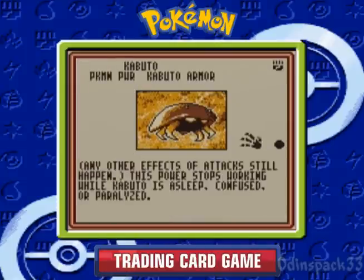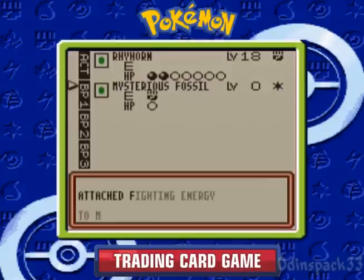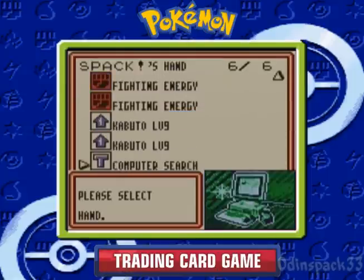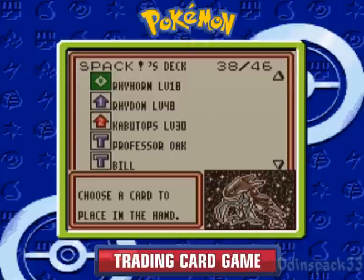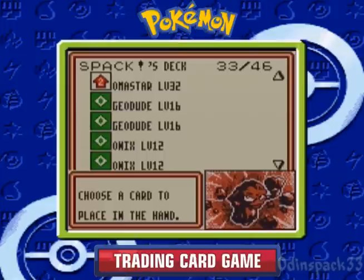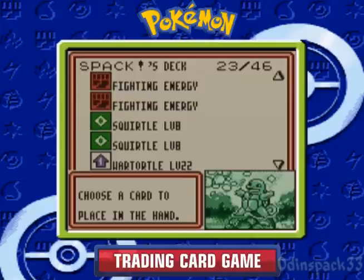Basically what this does is it rounds down the damage done to Kabuto by half. I mean it only has 30 hit points, so this is actually very helpful. I think I'm going to use Rhydon to stall and actually build up. You can attach energies to Mysterious Fossil, so that's good. I'm actually going to use Computer Search here to discard one Kabuto and Water Energy, and search for a Kabutops — and it's not a prize. One of the Omanytes appears to be a prize, and one of my Squirtles too.